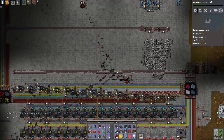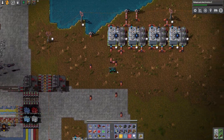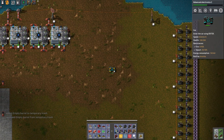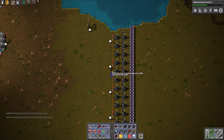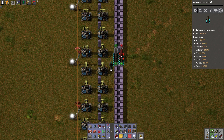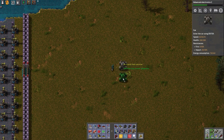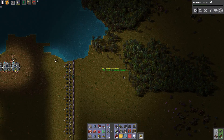I just drove into the RoboPort — oops. Alright, we're gonna go establish a new outpost over there. Should have some gates in here — there they are. Got two whole cars, can you believe it? That's so many.